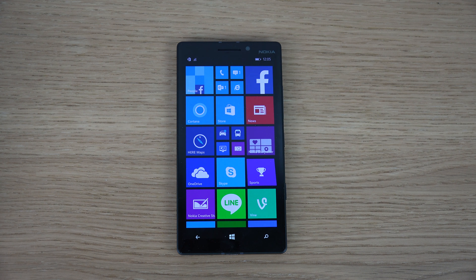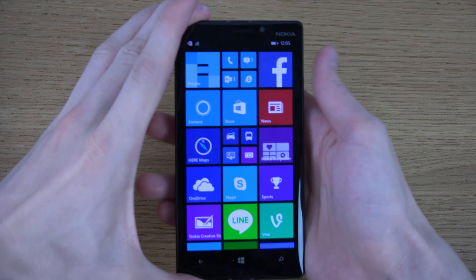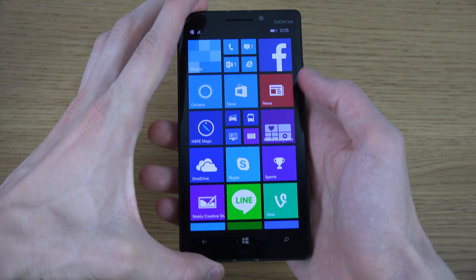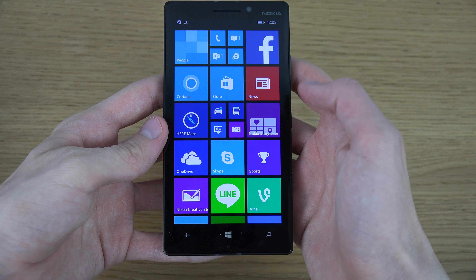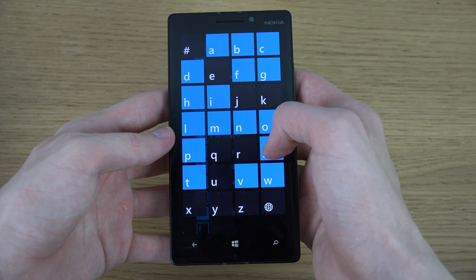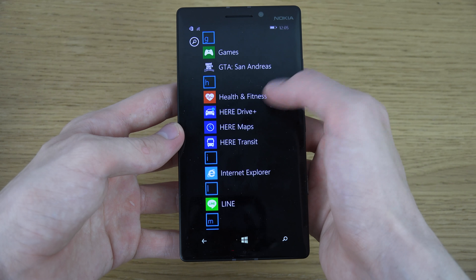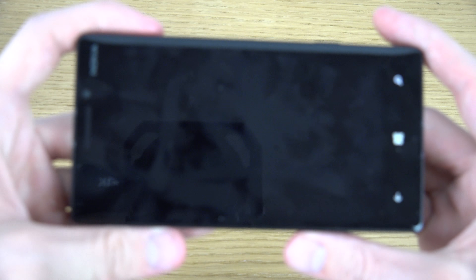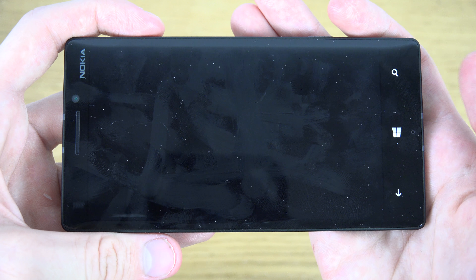Hey guys, so today I want to check out GTA San Andreas gaming here on the Nokia Lumia 930, which is the latest Nokia phone. So let's have some fun with that. Windows Phone 8 of course, very very nice stuff — Adreno 330, a 1080p display and all kinds of other good things.